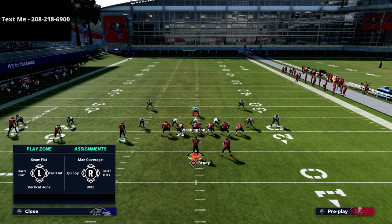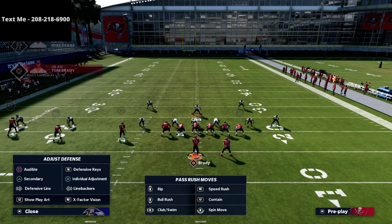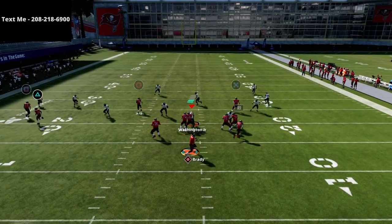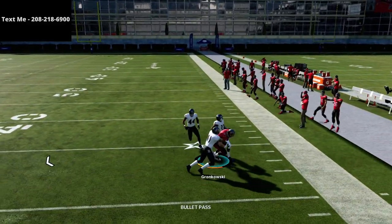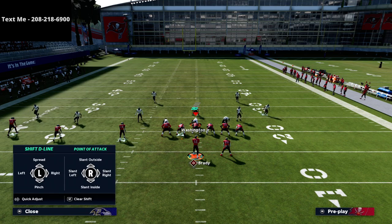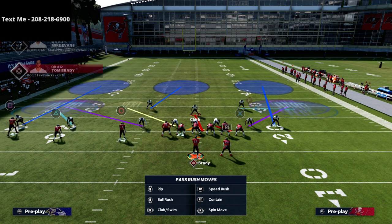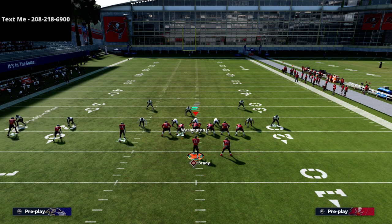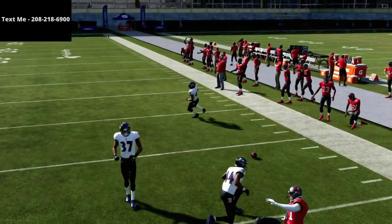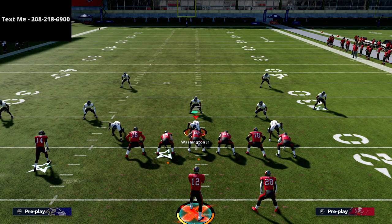I want to show you the problem first, then we'll talk about a solution. If your opponent comes out in a defense like this and they see that Circle is going on a post route from Curl Flat, what you're going to notice is they're going to guard him, and then the corner route is typically not going to get open. The outside third zone is going to be able to play it, and if you try to throw it, it's going to be thrown right into players.